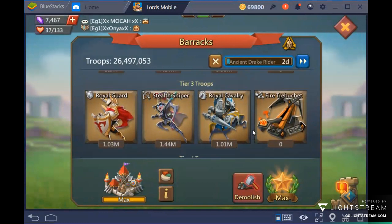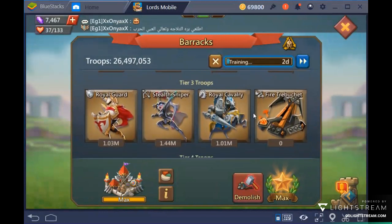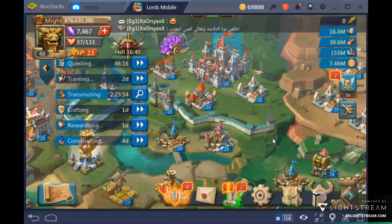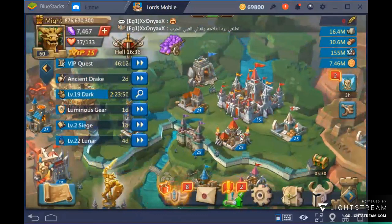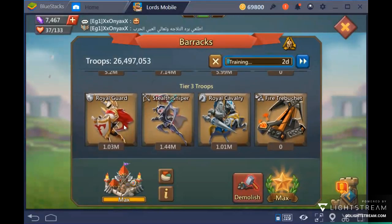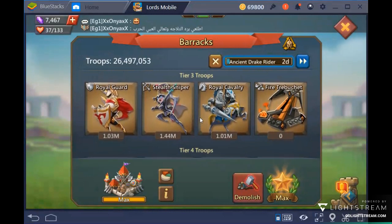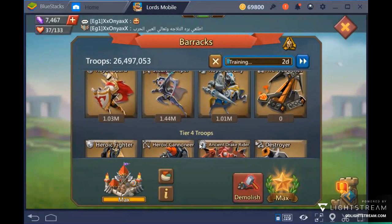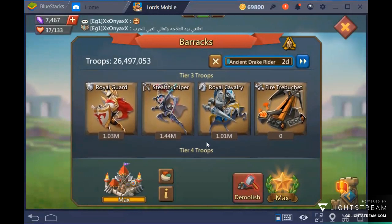That 2 million T3 should be divided equally among infantry, range, and cav. The reason for 2 million is that you can hide that many troops without losing anything — this is called min-maxing. My own troop count is higher because my account is built for taking multiple rallies and holding forts during Wonder Wars and KvKs.